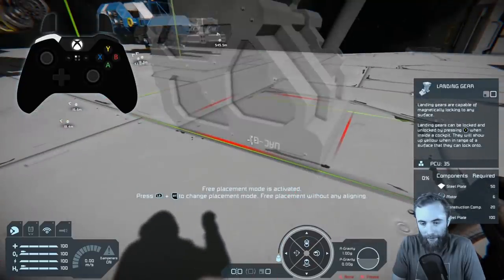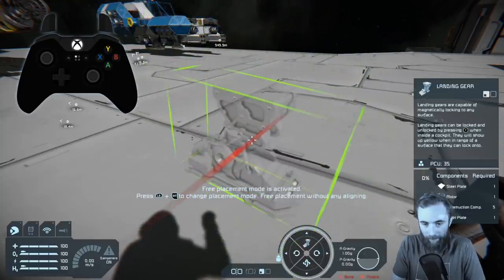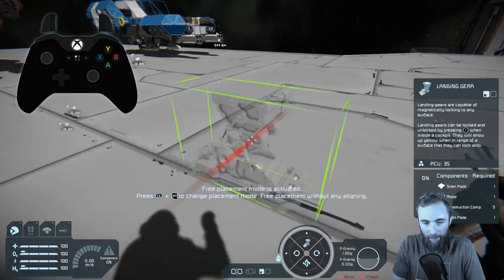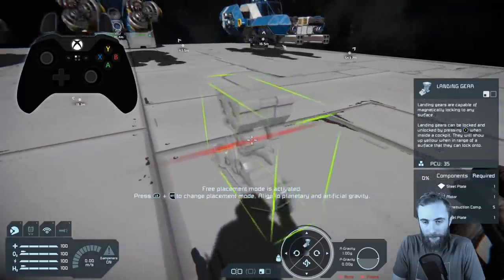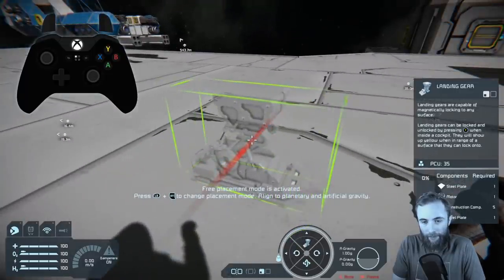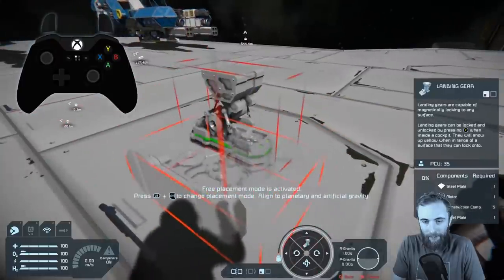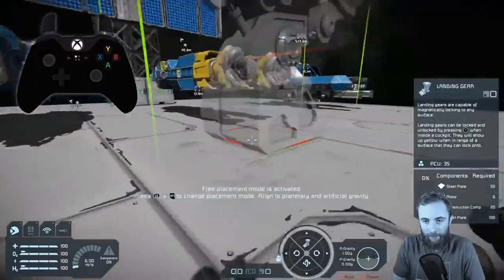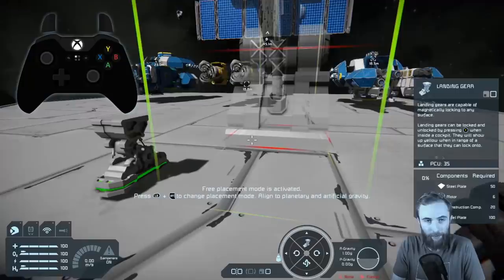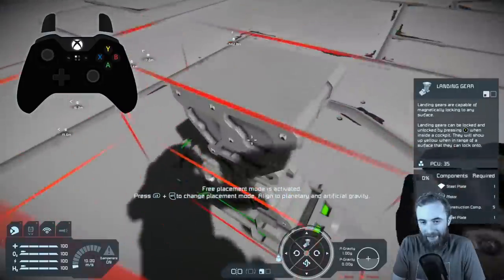Coming down here, let's first rotate it. If I do left bumper and right trigger, I'll actually align it to the same grid so it's exactly straight. Once you've got some space, rotate it in the right direction, then press right trigger to place it. The green light indicates that this is in fact locked. So if I was to run into this, I'm not going to push it — this is solid, this isn't going anywhere now.